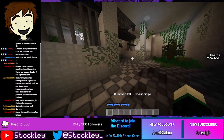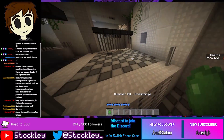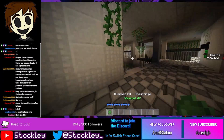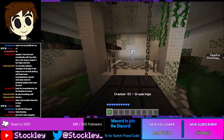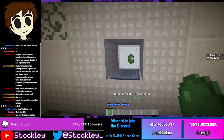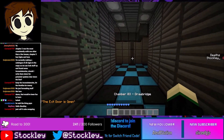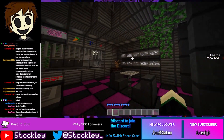Onwards and upwards to chamber three — 'Drawbridge' is the name of this one, because there's a bit of a drawbridge. This one introduces the tactic of slime ball swapping. This is going to be the chamber where people first look at the walkthrough. Slime ball swapping is when you take slime ball number two, replace it with slime ball number one, then respawn slime ball two, which teleports it back. Only a few chambers require this, but it's good to keep in mind.